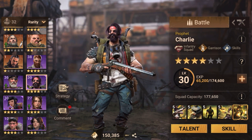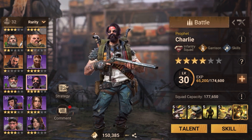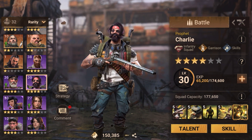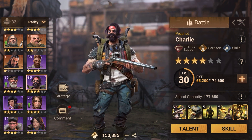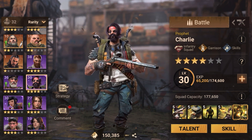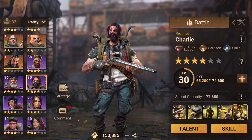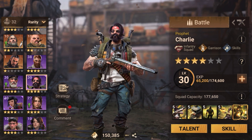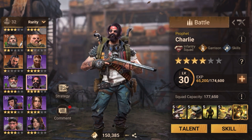For the hero breakdown, we are going to be focusing on skills, the skill sequence, the talent tree, and potential pairs in which he can be a lead or mostly an assistant, his use in arena or in the field, and how you can potentially make the best out of him.